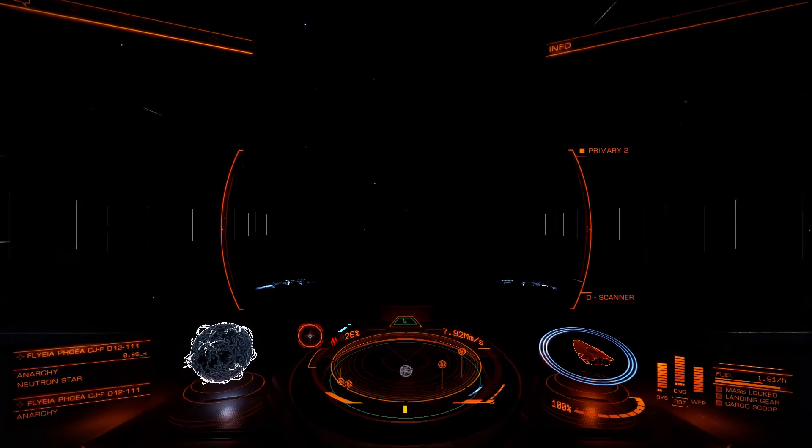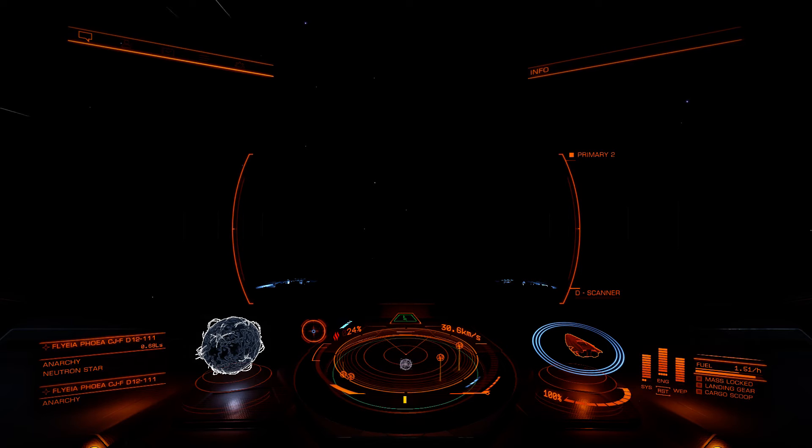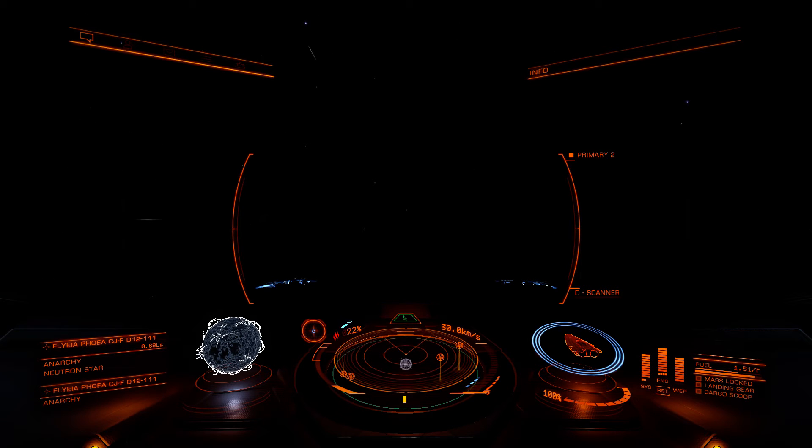I do that to make sure that I don't get distracted and drift off, because you will slowly approach the neutron star if you do not point away from it, even on zero throttle. As you can see, I'm still doing 30 kilometers a second. So you will ultimately, if you get distracted, end up in the neutron star — not a good place to be. That's how you deal with warping into a neutron star system, and the same applies of course for a black hole system. Thanks for watching and fly safe!